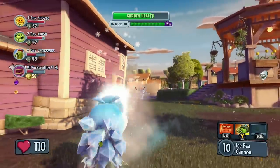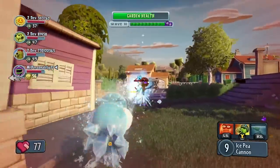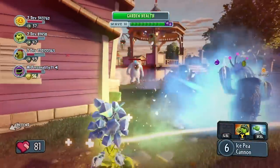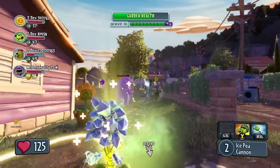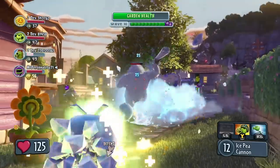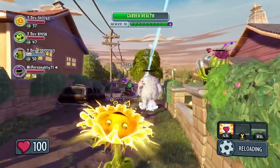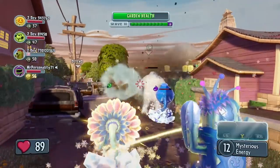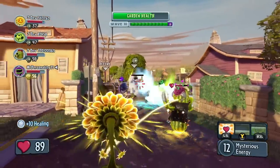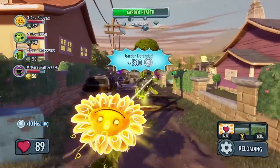Now they've regrouped and head out for the last push to finish off this wave. The Ice Peashooter engages with the Disco Zombie, but ends up getting stunned by the Yeti's freeze attack. Yeti ice attacks will freeze plants and do a lot of damage, so the plant team needs to work together to take the Yeti out. After a flurry of frosty attacks, the plant team finally manages to defeat the Yeti Zombie and complete Wave 10.